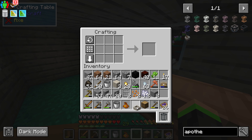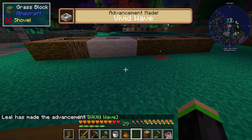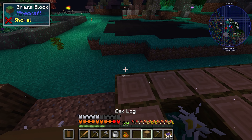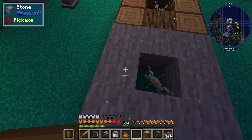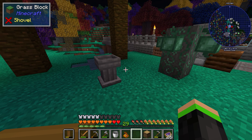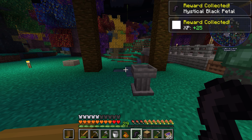Now that I've got the living rocks, we can make a mana pool. We'll also need to use living wood to be able to bind the flower — but actually, before we even do that, we need to make a mana spreader, and to do that we need the living wood.